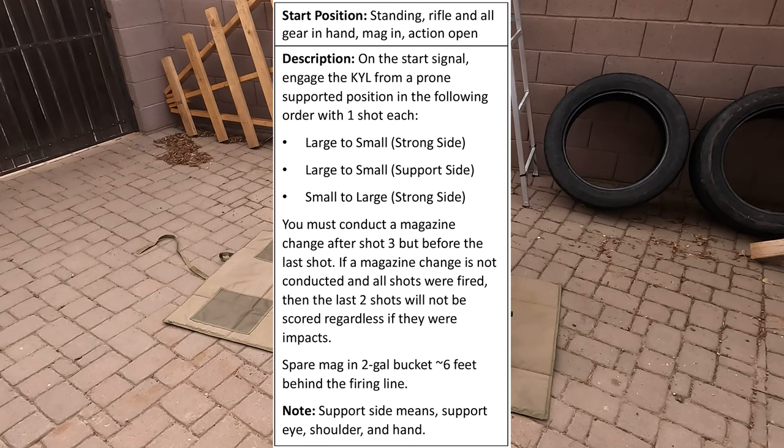On the start signal, engage the KYL from a prone, supported position in the following order with one shot each: large to small on the strong side, large to small on the support side — everyone's favorite. Small to large on the strong side. You must conduct a magazine change after shot three but before the last shot. If a magazine change is not conducted and all shots were fired, then the last two shots will not be scored, regardless of their impacts.